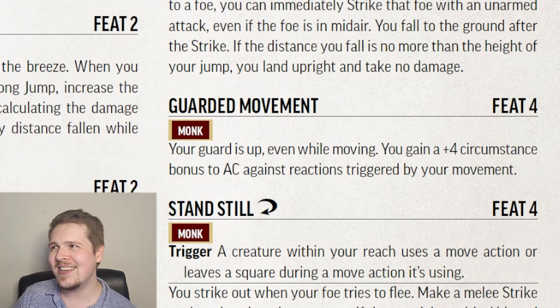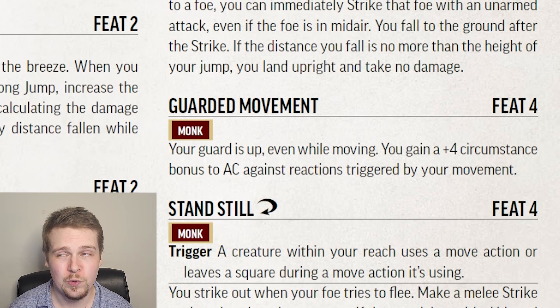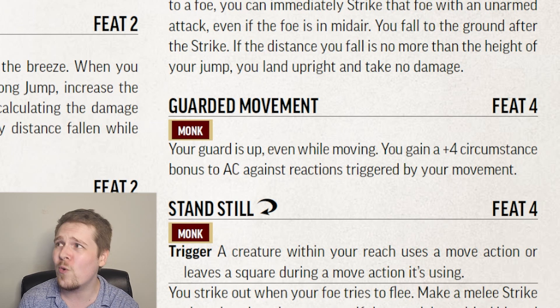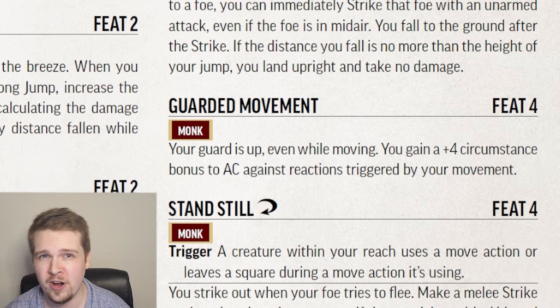Guarded Movement is a simple feat. So long as you're moving, you get a plus four to armor class against reactions. This is useful if someone has Attack of Opportunity and you just need to get out of there — plus four to AC is huge. It's not a bad feat, it's just situational, and especially at low levels like level four, you're not going to be seeing Attack of Opportunity all that often.